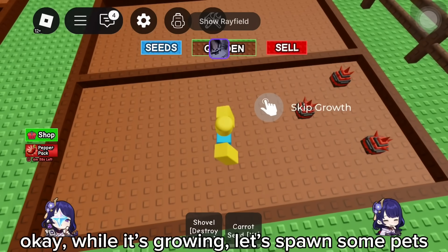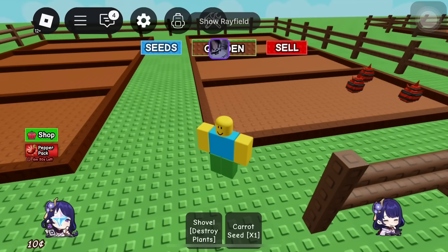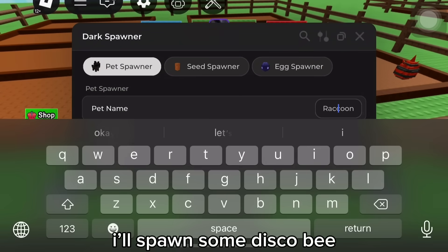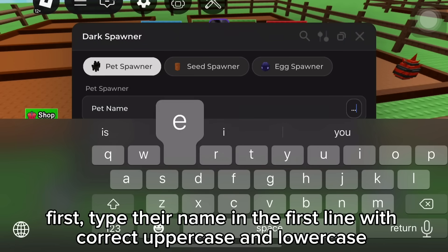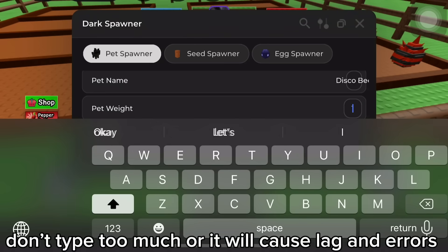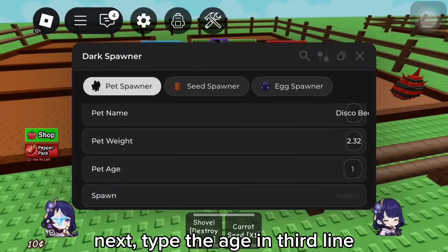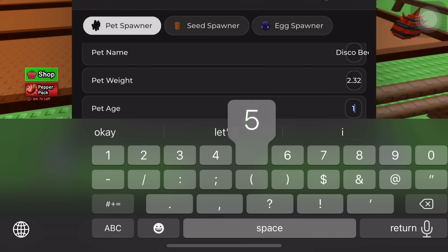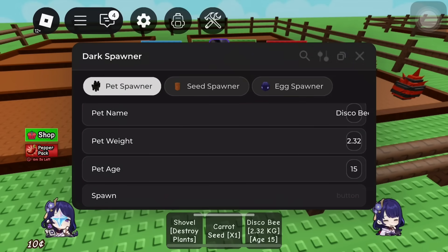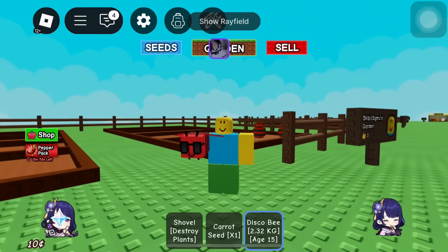What's this? Okay, while it's growing, let's spawn some pets. Open the menu and go to the Pet Spawner section. I'll spawn some Disco B. First, type their name in the first line with correct uppercase and lowercase. Then type the weight that you want. Don't type too much or it will cause lag and errors. Next, type the age in the third line. All done. Now just click spawn. What a tiny bee! I'll spawn more.